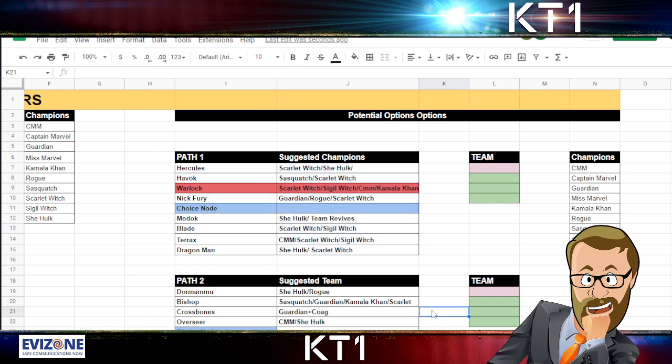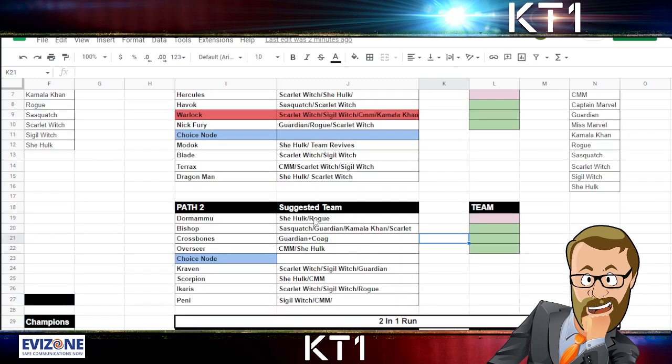For Hercules you can pretty much use any champion, but Scarlet Witch or She-Hulk will probably do the better job. For Havoc we can have Sasquatch or Scarlet Witch — CMM will be quite tricky against Havoc because her Binary does energy damage, so you typically want to avoid that. For Warlock you have plenty of options — Scarlet Witch, Sigil Witch, CMM, Kamala Khan — all can deal with Warlock's armor buff and get past that roadblock of a fight. For Nick Fury, Guardian and Scarlet Witch are the better options. For Modok it's pretty much She-Hulk or team revives.